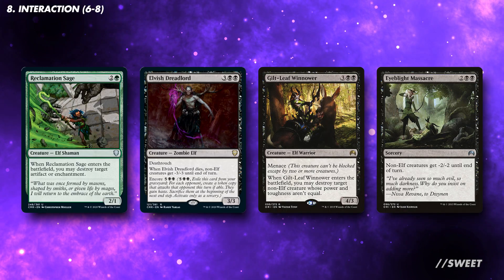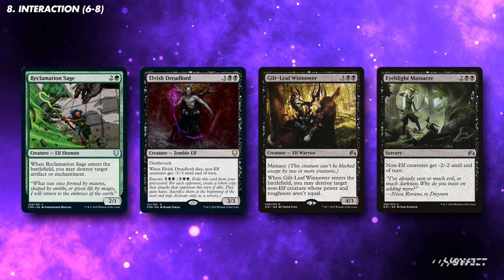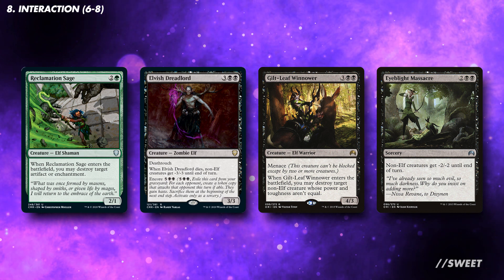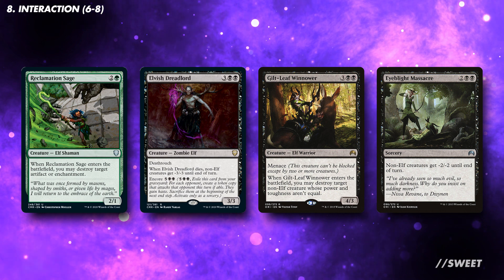There are a number of good removal spells that work well in an elf deck. Look at these examples here, and you can also add the best board wipes and interaction that black and red give us access to. In total, you want between 6 and 8 ways of interacting with your opponents.